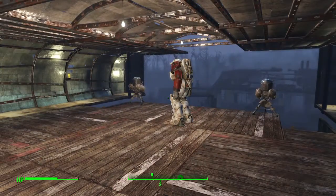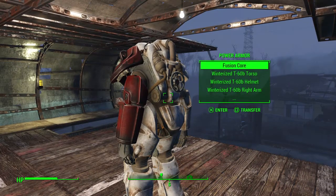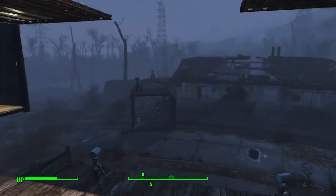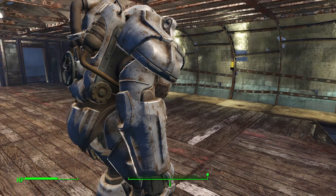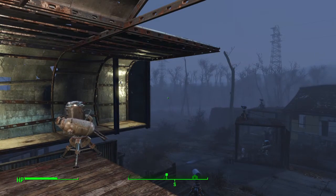The reason for this is that if the fusion core is still in the suit, other people can use it — it's powered, so someone can jump in and run off with it, or just wear down the fusion core. If you're at home in Sanctuary and one of your settlers gets inside, they're not going to steal it and you can ask them to get out, but they will wear down the fusion core.